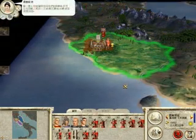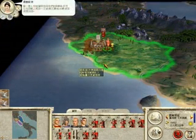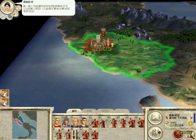Once a character or army is moving towards their target, you can double their speed with an additional left or right-click on the target.